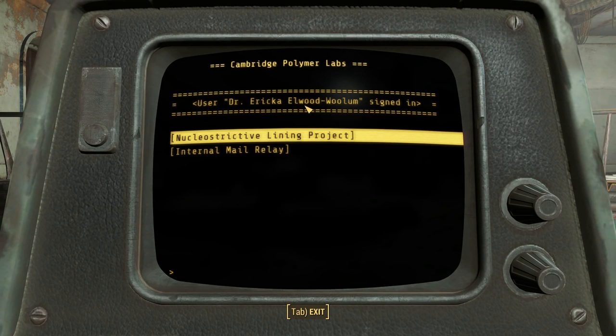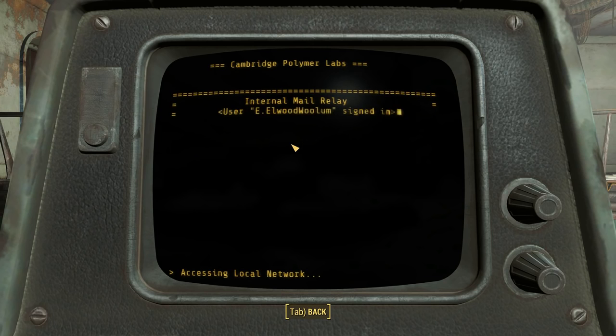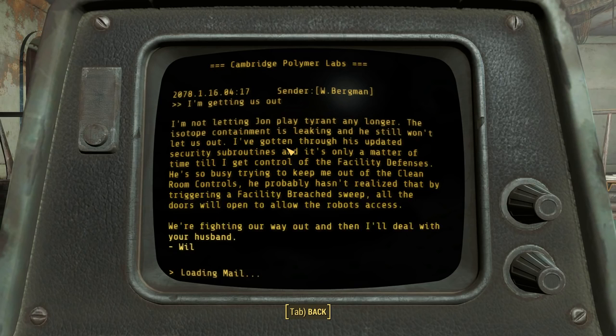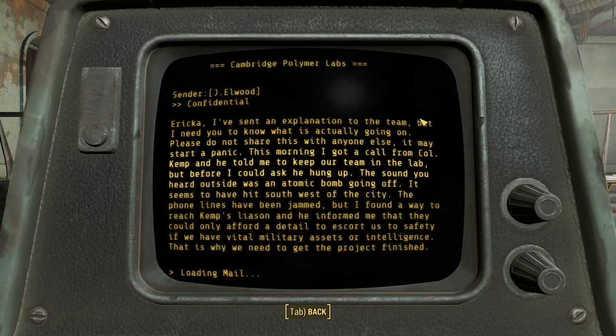By triggering a facility breach sweep, all the doors will open to allow the robots access — that's what he's trying to do. They're fighting their way out, and then she'll deal with her husband Will. Another message: this morning John got a call from Colonel Kemp telling him to keep the team in the lab, but before he could ask, Kemp hung up. The sound heard outside was an atomic bomb going off, hitting southwest of the city. Phone lines have been jammed, but John found a way to reach Kemp's liaison — they could only afford an escort if the team has vital military assets or intelligence. That's why they need to finish the project.